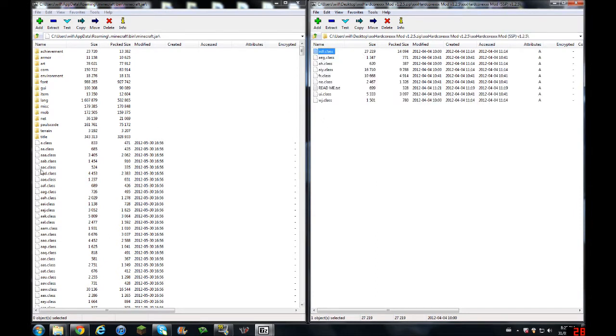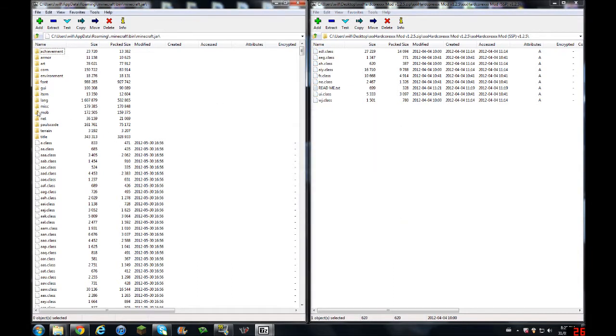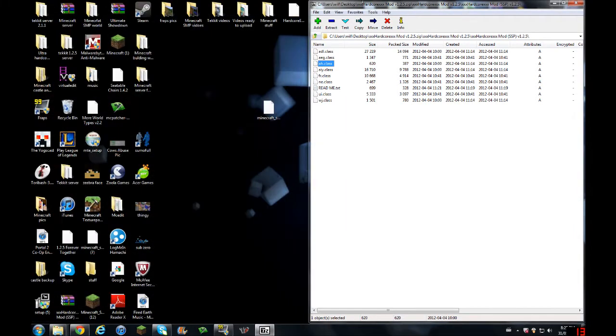You want SSP — that's the one that's going into your single player. So you drag all of this, highlight it all, then drag it into here, press yes. And I already deleted my META-INF, so if you see that, you have to delete that. It's just META-INF, you just delete the whole folder. And that's how to install for the single player.